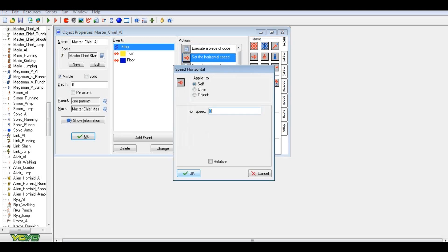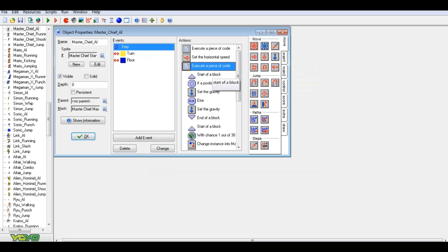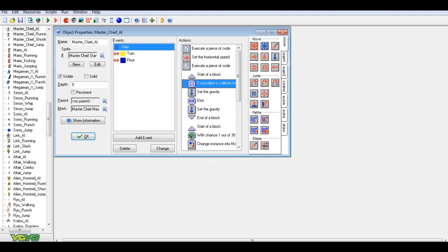Set the horizontal speed to zero — that means he won't be moving when he hits the ground. Then image speed: that's whatever speed you want the animation to go. If you're animated like Master Chief is when he runs, you want to pick a speed for the images. The start-of-block and end-block aren't strictly required but they're good organizational tools and a good habit to get into. They are needed for things to happen at the right point, though.